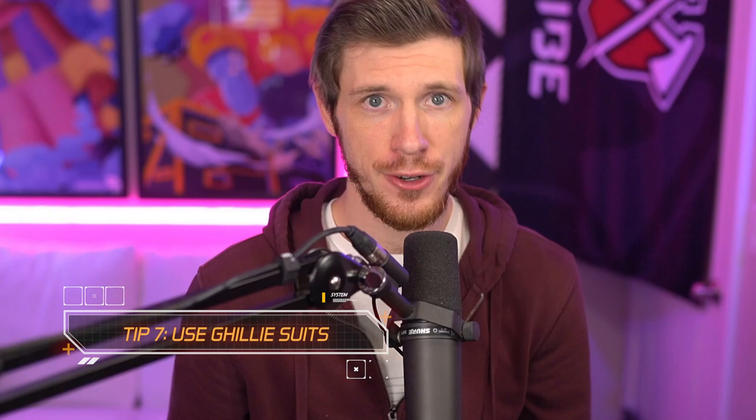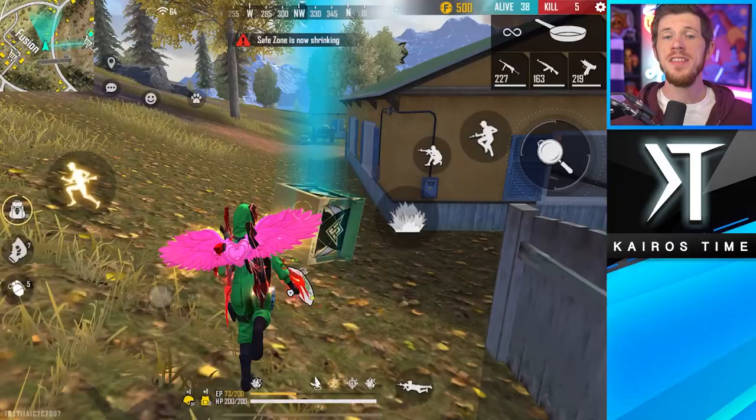My next tip is to use the ghillie suit, which you can find in air drops. These make it so enemies can't auto-lock onto you, which is a big advantage in Free Fire. They last for a certain amount of damage, but they don't actually absorb damage for you — they don't act like armor. That's just how long the ghillie suit lasts, so keep that in mind.